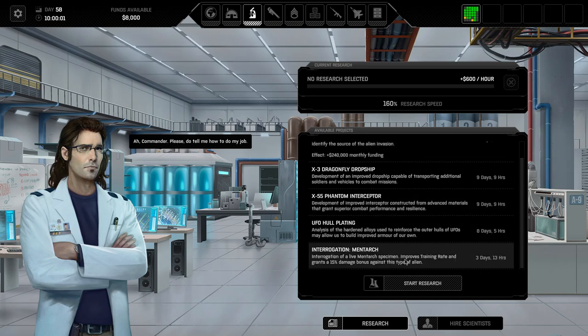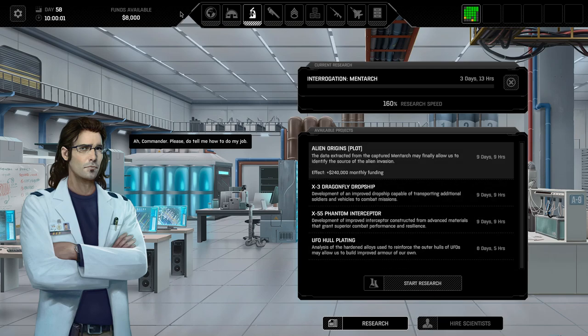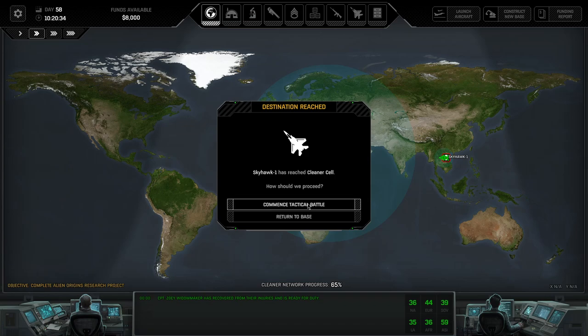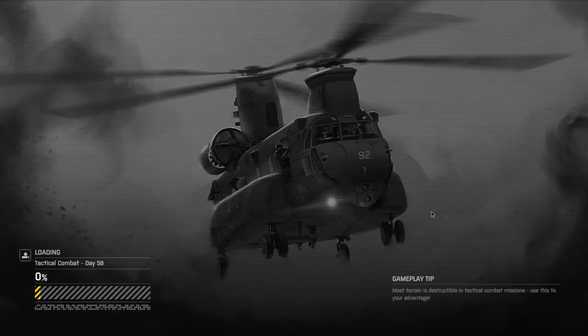We're actually going to start with the Mentarch interrogation, and then I would love to go into the Dragonfly dropship. But we have come here for a nice tactical battle, and a nice tactical battle you guys should get - so off we go right into the mission.